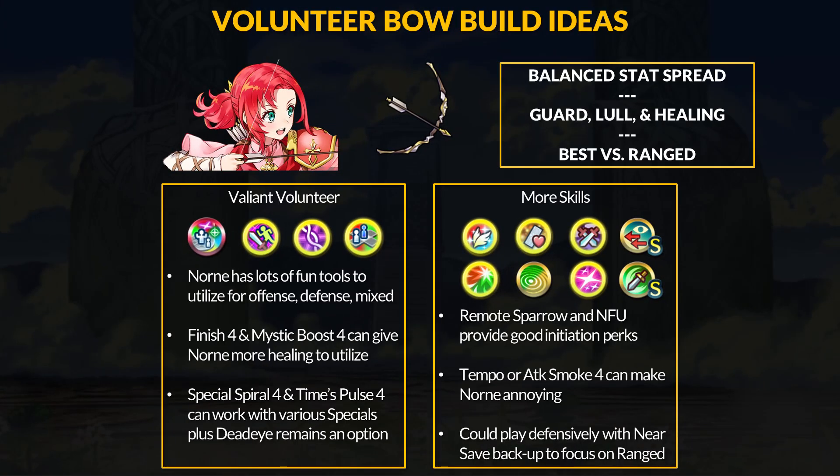In general, Norn will continue to be a very flexible archer to build — plus 8 to all stats, guard, and 7 HP healing will work with many skills. Into ranged foes, Norn gets even better. If you want to have some fun with healing, you could run Finish 4 or Mystic Boost 4, maybe both. Finish 4 A skills are solid, although Norn will need some cooldown perks. Times Pulse with a lower cooldown special would be good, and you can also run Special Spiral 4 or Flashing Blade. Regarding Mystic Boost 4, minus 5 attack debuffs, 10 HP healing after combat, and you completely shut down healers, plus ignore adaptive damage.